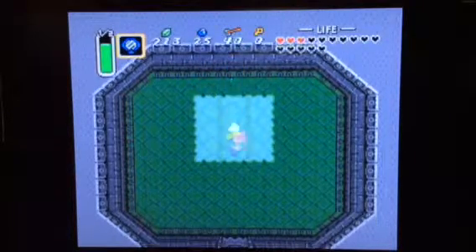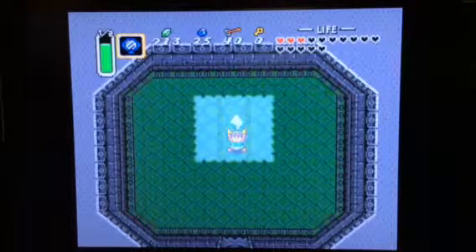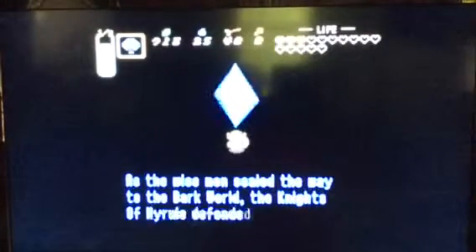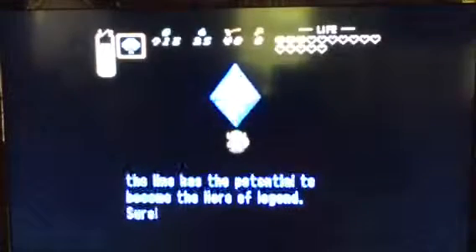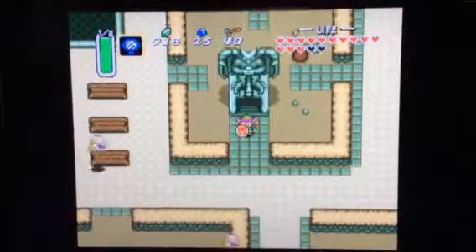On my practice run it took me two fairies, so I improved from my practice run. That is Thieves Town right there — didn't take me too long. That dungeon is not that annoying if you know what you're doing, but I'm Jager Boss so I know what I'm doing. The game dialogue reads: 'As wise men sealed the way to the Dark World, the Knights of Hyrule defended them from the attacks of evil monsters. You are perhaps the last one to carry on the legacy of the Knights. May the way of the hero lead to the Triforce.'